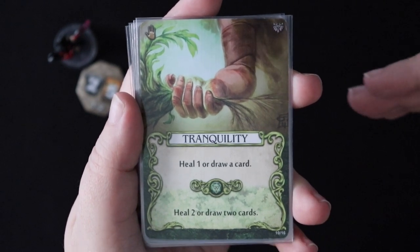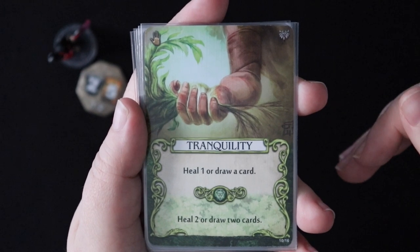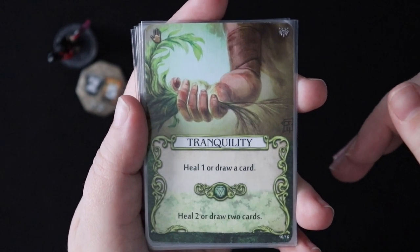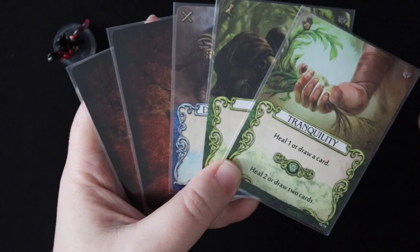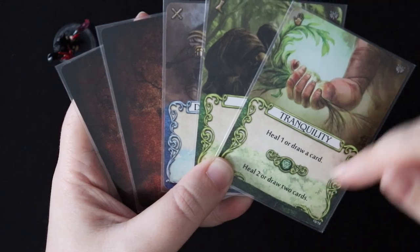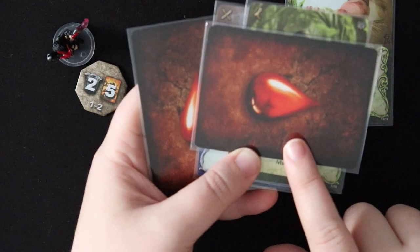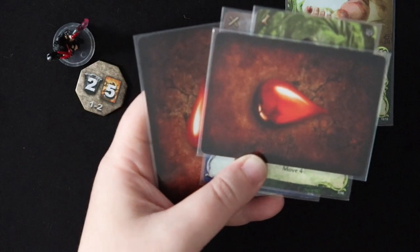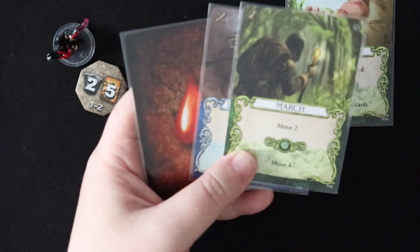If you have a green mana, you can use it to heal two. Healing is something that is done from your hand — so all those wounds that are hanging out in your discard pile just hang out there. You have to draw something into your hand in order to spend healing points to deal with them. If I don't have any green mana I want to spend, I can play this card to heal one and put this wound card back on the wound pile. It does not go to my discard; it goes on the wound pile and it's gone.